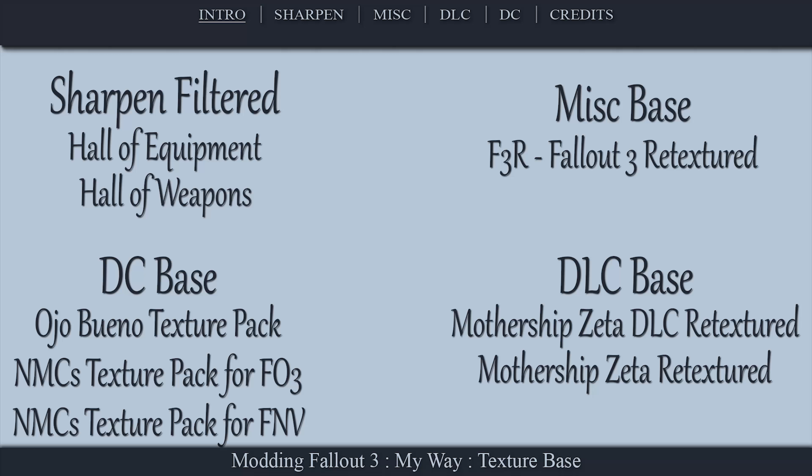The DC base are the high-end textures that cover most of the Capital Wasteland. I have tested many individual files in the following mods and had some interesting findings. It feels a little backwards to install DC textures after the DLC, but you will see why we are doing things this way shortly. Ready? Let's get this video rolling.